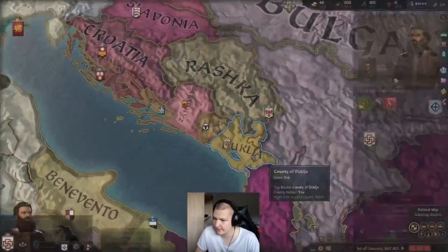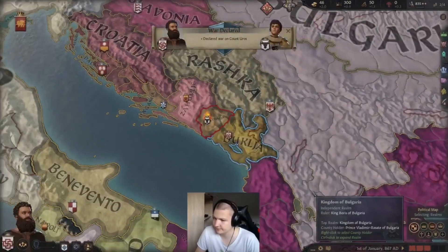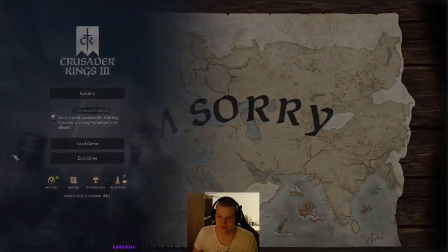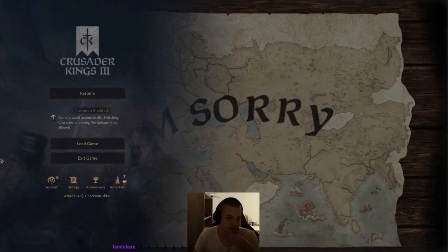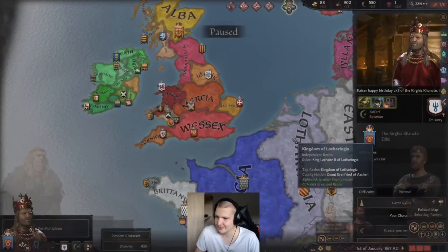The way it worked was that you tricked the game into believing it was a non-Iron Man game, with all the features like character switching, but after you saved, it was converted to an Iron Man game. This game state is called Schrodinger's Iron Man. The original setup used in the run was entered by clicking on a wall when selecting your character, then pressing Enter to start the game.